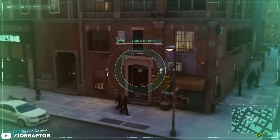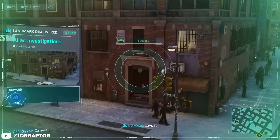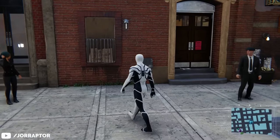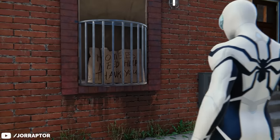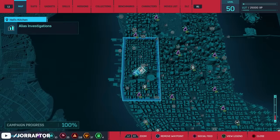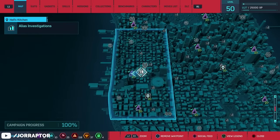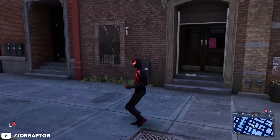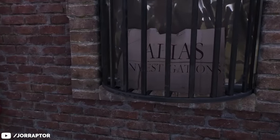In Spider-Man Remastered, one of the photo ops was for Alias Investigations — a Jessica Jones easter egg. At one point the sign next to the door changed to a homeless sign, and this is still the case if you go there in Spider-Man Remastered. This was also the case in Spider-Man 2, but if you go to this location on the map right now, you will see the Alias Investigations sign again.